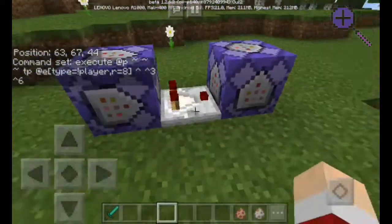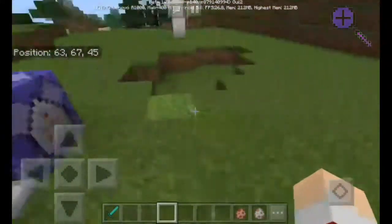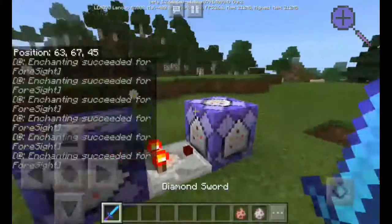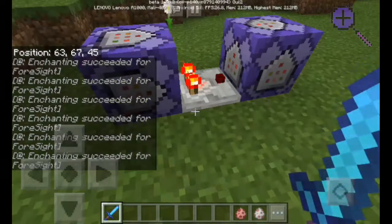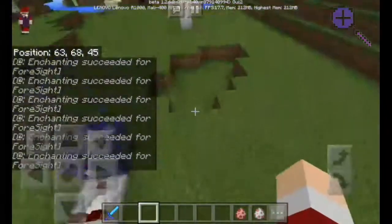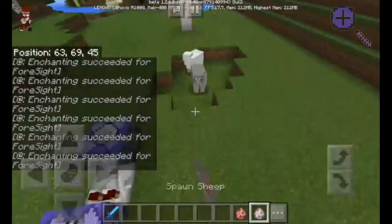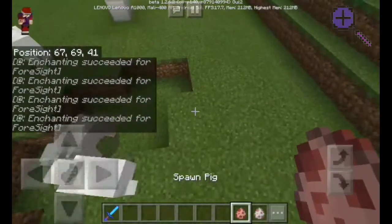I'm gonna show you guys how this command works. All you have to do is grab a sword, and here you go — it enchants my sword with unbreaking one. Every time I hold the sword, it activates that thing.